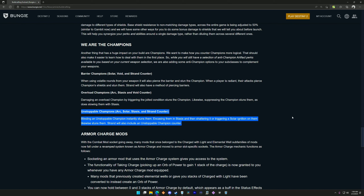And finally, for unstoppable champions, blinding them instantly stuns them. Encasing them in Stasis and then shattering it, or triggering a solar ignition on them, likewise stuns them. Strand will also include an unstoppable champion counter.